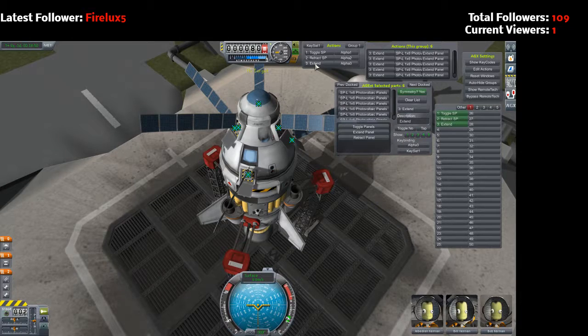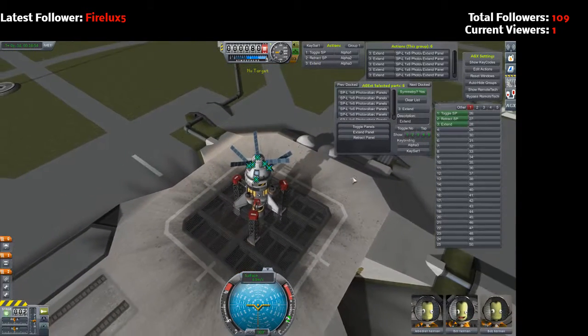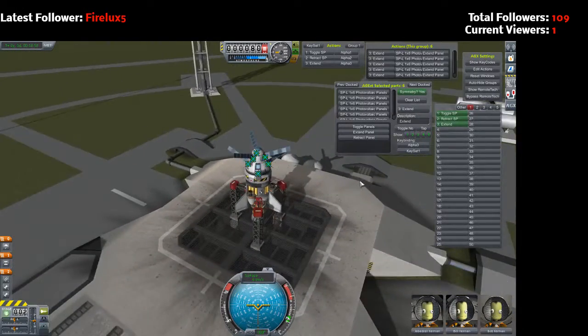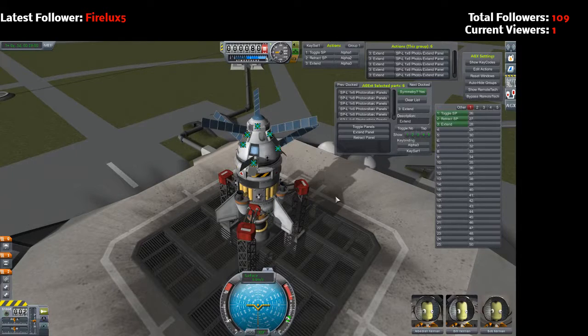My problem is that I have single-use things. I can't use toggles, nor the same button over and over. I don't know if I'm using this program correctly or incorrectly, but this video is basically the problem that I have thus far. I can't get past this part, then all the stuff that I need to do is completely moot. So if somebody could get back to me on how to use Action Groups Extended, that would be great. Thank you for stopping by.